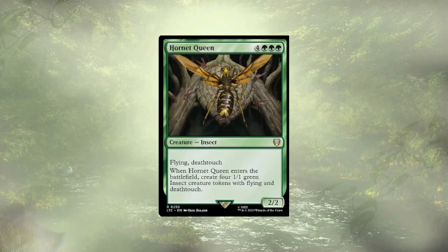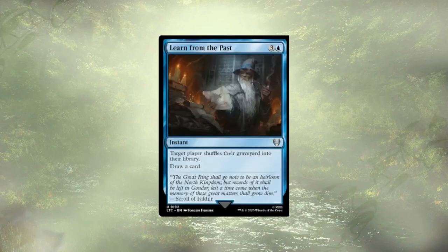Hornet Queen is up next to be taken out, again just for not fitting the theme. She doesn't let us scry. Four deathtouch creatures off a single cast is definitely a wall that'll keep our opponents at bay, but we'd rather dig for finishers than sit behind a wall. Learn from the Past could be graveyard recursion for us or slow down someone using their graveyard as an extra hand, but ultimately four mana to draw a card is just a bit too steep a price to pay.